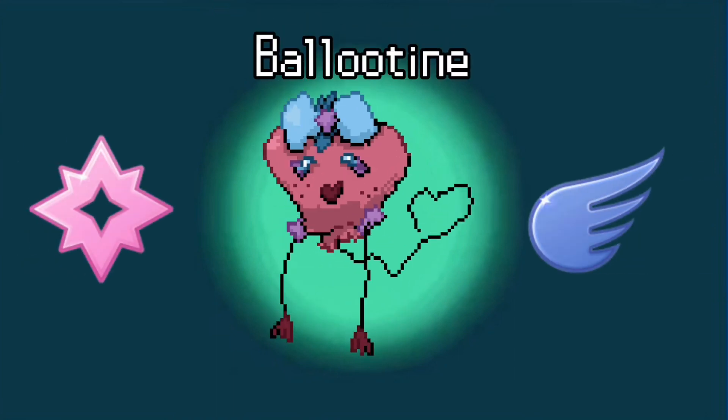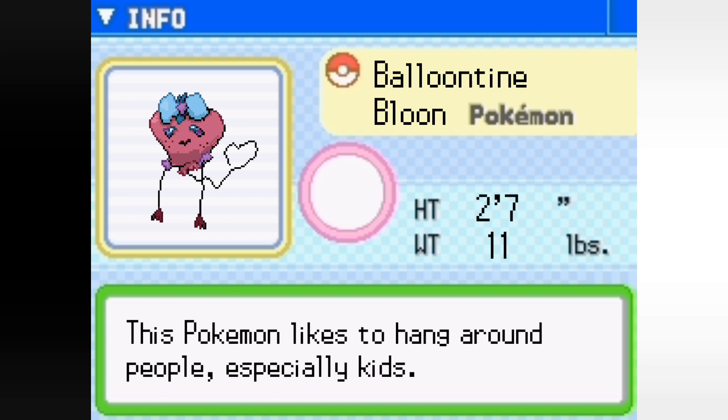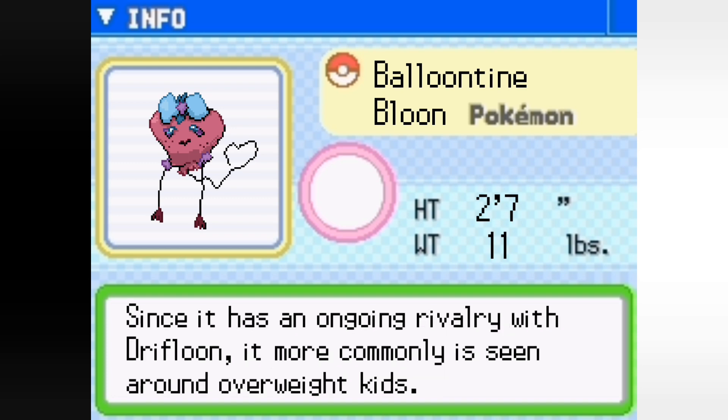Balloontine's Pokédex entry: This Pokémon likes to hang around people, especially kids. Since it has an ongoing rivalry with Drifloon, it more commonly is seen around overweight kids.